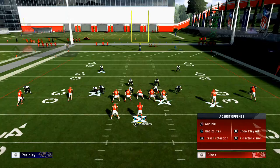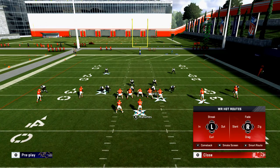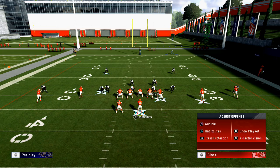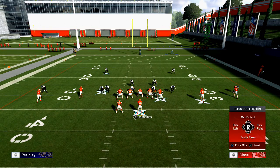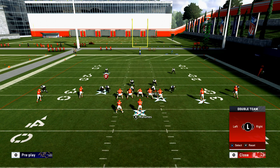If you click the right stick in, it's going to give you a pre-play adjustment menu. By holding right trigger you can look at the X-factors on the field. By holding left trigger you can look at play art. You can also hot route with triangle, or audible. But you can bring up pass protection by hitting L1. That gives you a couple of options: you can slide left by flicking the right stick left, slide right by flicking right, or double team someone by flicking it down. Using the left joystick, you can pick which person on the line of scrimmage you want to double team.